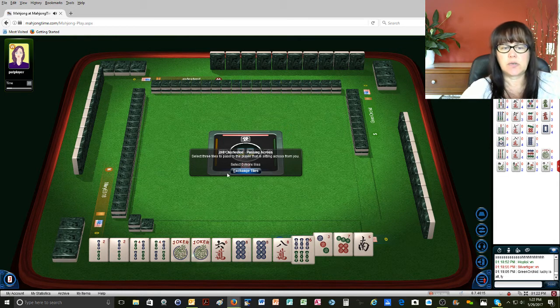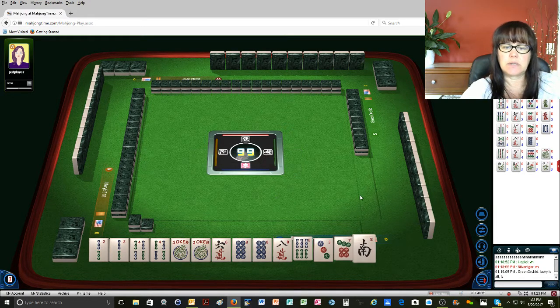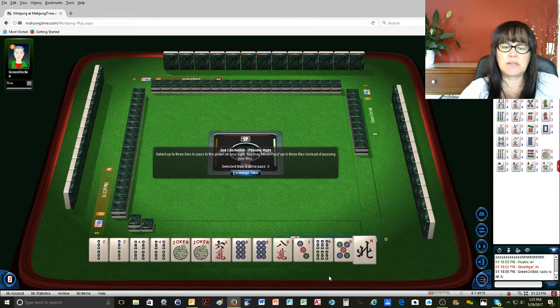Let's keep our options open. We really don't need this 6 BAM, no matter how we slice it, in the 2, 4, 6, 8 category. That's not going to help — we'd have to throw away a pair of 8s. I think I'll go ahead and mix it up, and we'll get rid of that. 4 crack, 4 crack, 4 crack — and there's a 6 BAM. It wasn't going to be a good thing for us anyway, so chop it off at the knees.